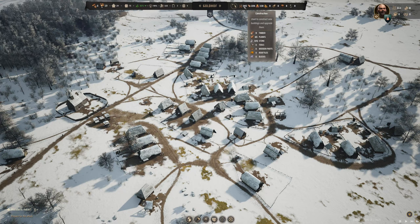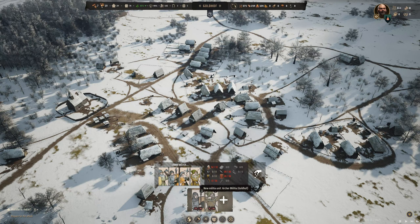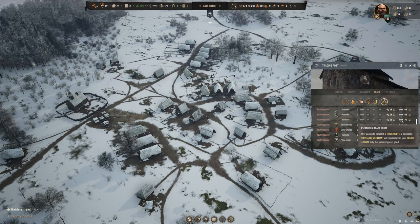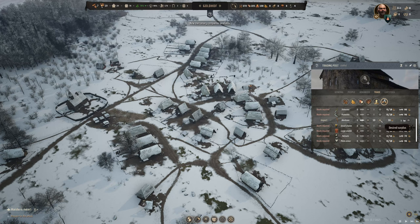I want more militia — footmen, polearms, archers. Archers just need bows. I'm going to raise footmen as well; they need swords and small shields. We'll begin trading for war bows first — we need to purchase a trade route at 30 gold, then establish it and import 20 war bows at 15 coin each.